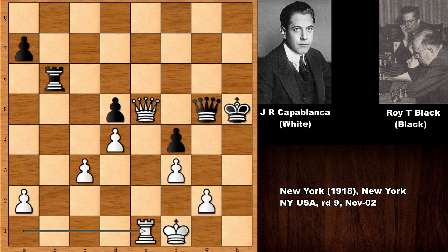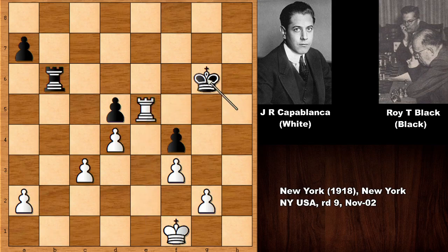After this move, actually, white is threatening to play queen to h8, black has to capture the queen, but that is losing one more pawn. So, the most sensible continuation would be something like queen takes on e5, rook takes on e5, after moving the king, capturing the pawn.